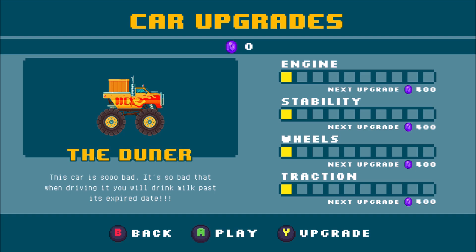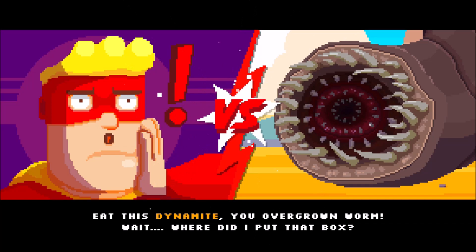You can do your upgrades before as well. Obviously I've not got any coins at the minute because I've not done anything with this level yet. You come back to this screen afterwards and press Y to upgrade — you've got your engine, stability, wheels, and traction. Each vehicle is different too; this is the Duna, a bit of a monster truck style thing. Let's crack on with it anyway.